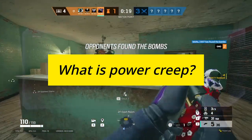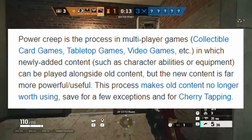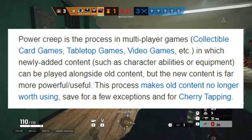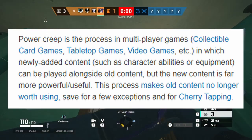What is power creep? Power creep in gaming is defined as the process in multiplayer games in which newly added content, such as character abilities or equipment, can be played alongside old content, but the new content is far more powerful or useful. This process makes old content no longer worth using.